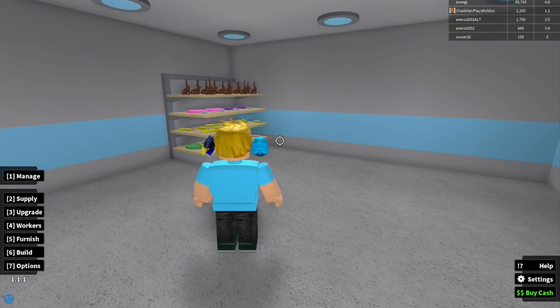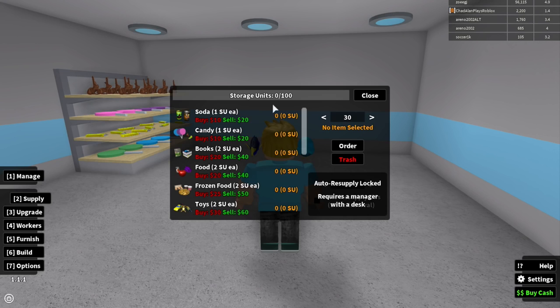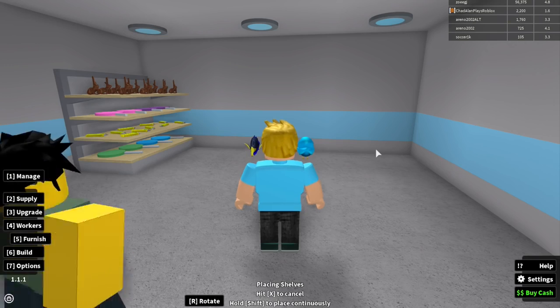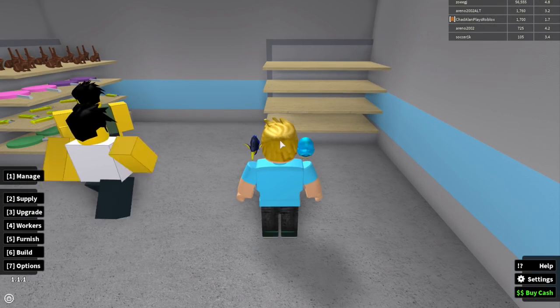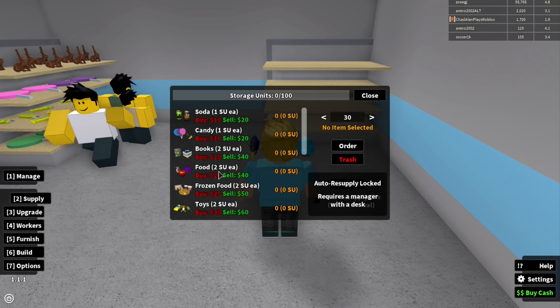Now we officially have some food and a register. This game is actually very slow at starting but it definitely picks up. I'm going to buy another shelf and put food on it. We got some customers in! I'll buy food next since it's the next cheapest one — 30 costs 600.